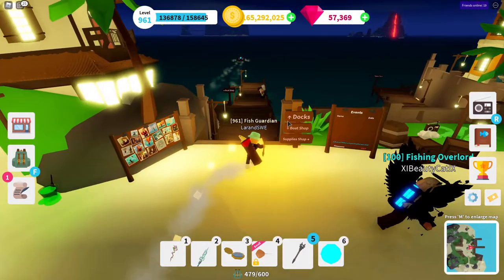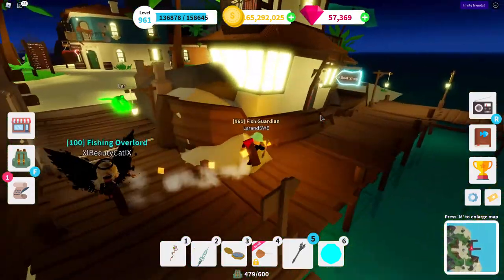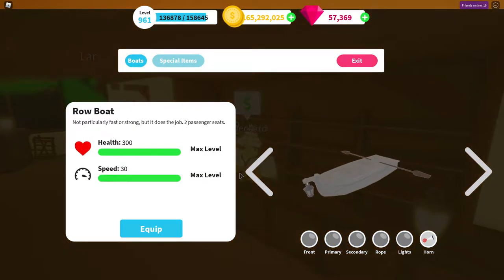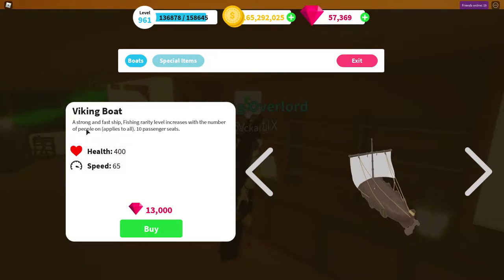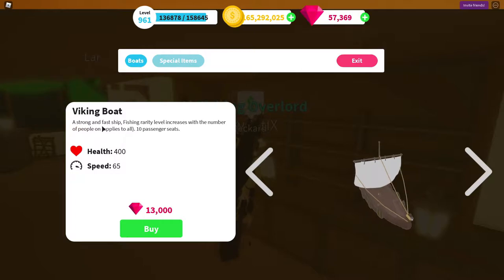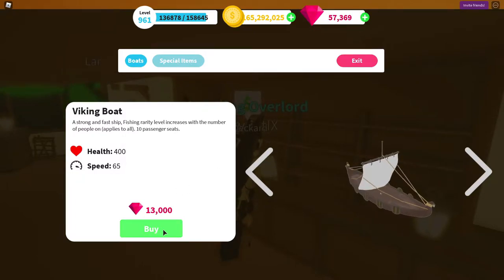So this is the last time I'm going to the boat shop, and I'm going to get myself the Viking ship. It's the last one I can obtain — I have all the other boats. It's apparently not a ship but a boat, though it says ship here, so let's call it a Viking ship. Price tag: 13,000 gems.